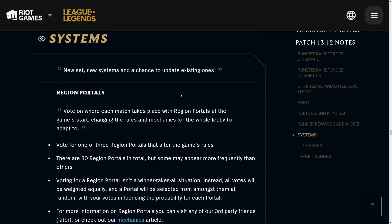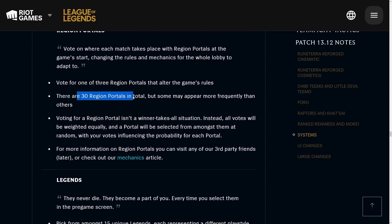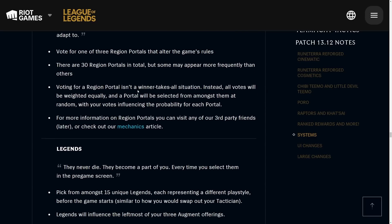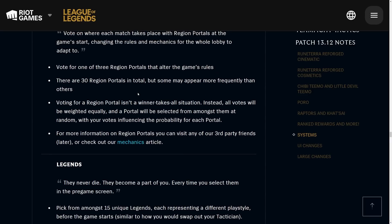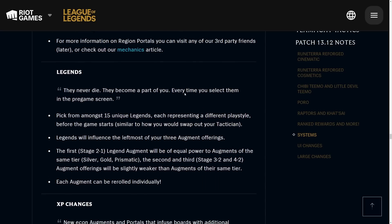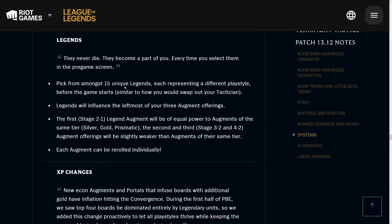Let's get into the system changes. First, the Region Portals — there are around 30 region portals and some may appear more frequently than others. Essentially there are a bunch of portals at the start of the game that decide what map the game is played on. It's a voting mechanic — you sit on one of the portals and it randomly selects a little legend to choose that specific portal. Next we have Legends, a character you select before the game that influences your leftmost augment offering.